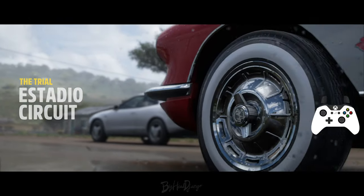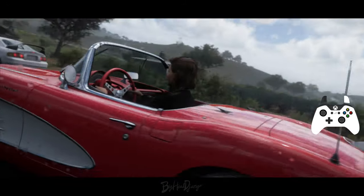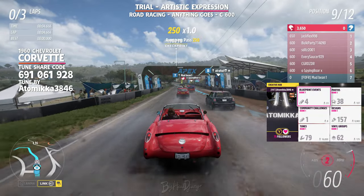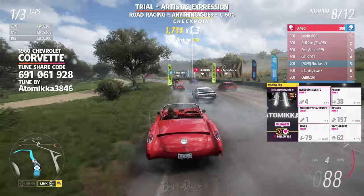Let's get started with the first trial, the Stardio Circuit, starting in the middle of the player grid. For the first trial I'm not actually driving one of my own tunes — it's a tune made by Atomica 3846, so be sure to give them a follow if you find that useful. It's a pretty good tune for the 1960 Corvette.